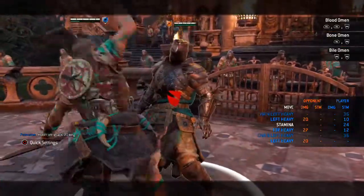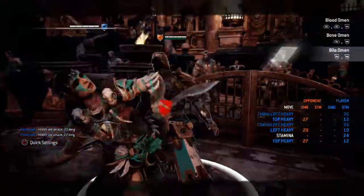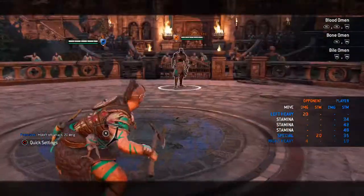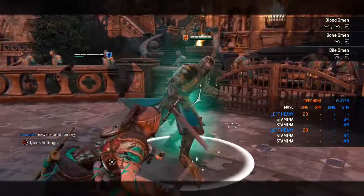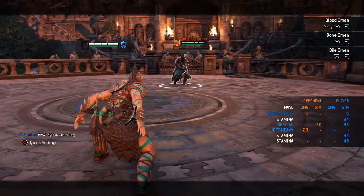If you're dealing with a really defensive player, you're going to have to do these feints — switch back and forth between holding the Heavy, holding the Pounce, holding the Heavy — and really make them wonder when you're actually going to throw it.